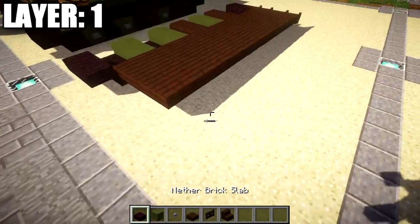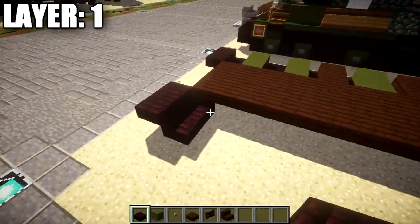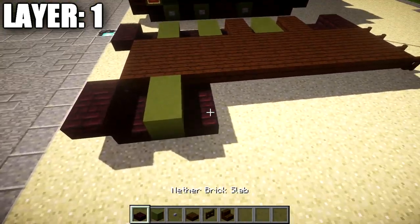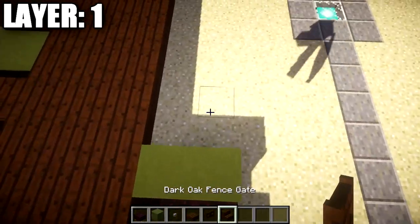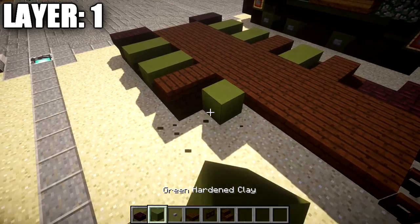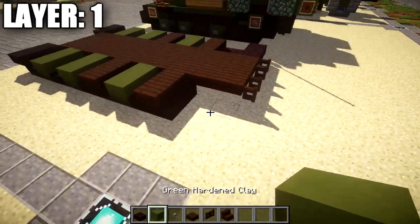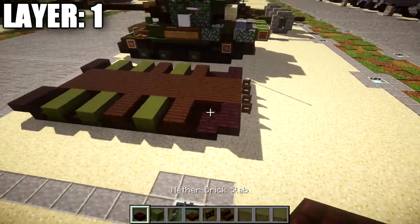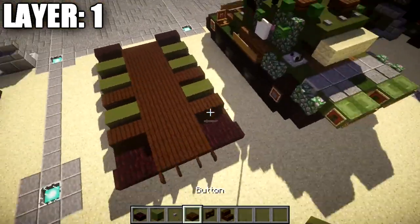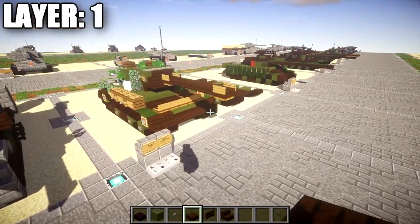Continuing over to the left side, place down a row of 2 nether brick slabs followed by a row of 2 nether brick top slabs. We're copying the same design we did for the tracks on the other side, taking it all the way back — nether brick half slabs, nether brick slabs, and stone buttons along those green stained clay blocks. Once you have that done, that's going to do it for your first layer, and we can go ahead and move on to layer 2.